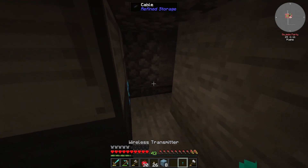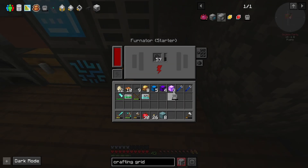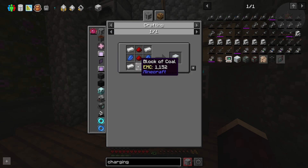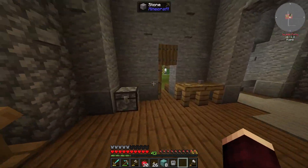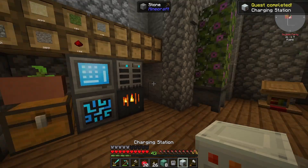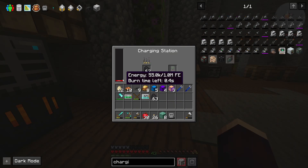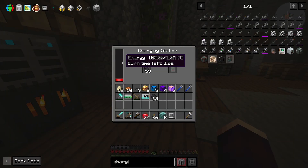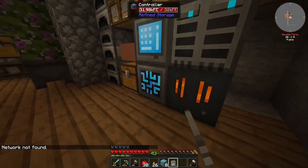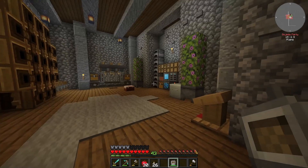I need one more destruction core and one more construction core to make another crafting grid. That means I also need another crafting table — that makes a crafting grid, and then a wireless crafting grid. The wireless transmitter can just live on the wall, giving us a 16-block range. It needs to get charged up first. I can't charge it in the Furnator, but we can make a charging gadget for a block of coal and some redstone.